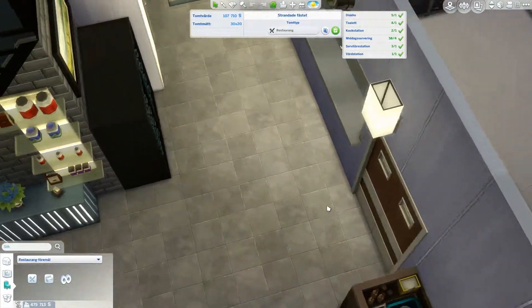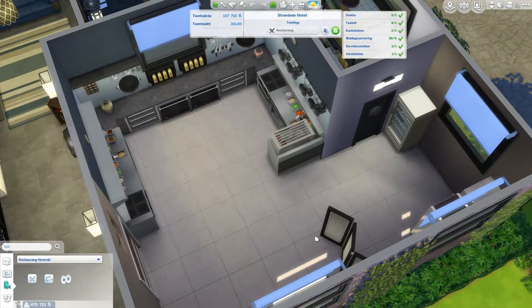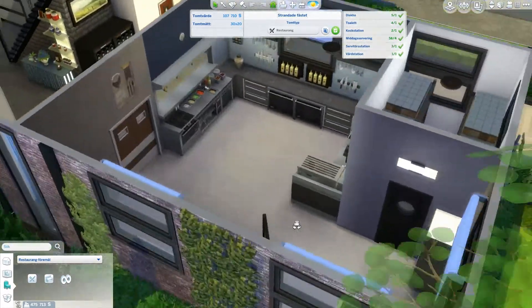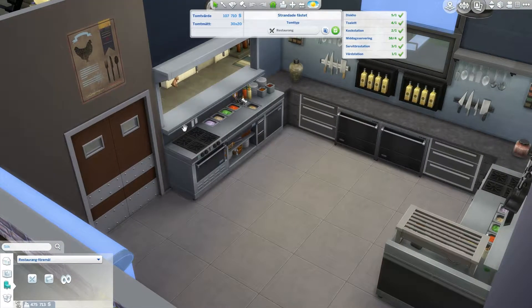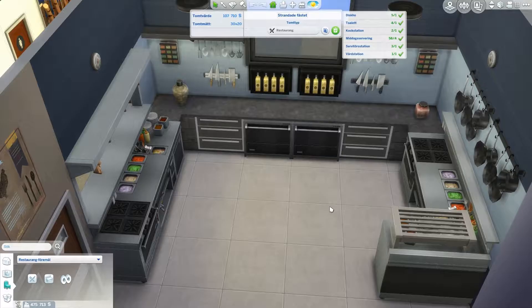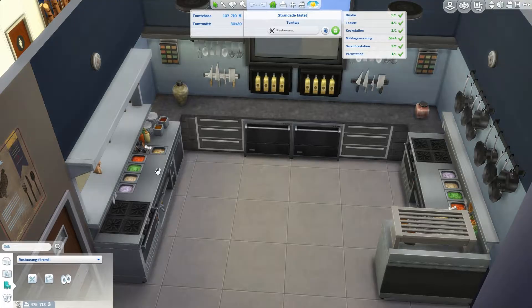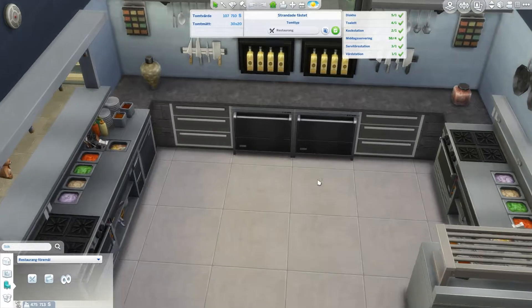Another service station here, and then we have the kitchen — and the kitchen is huge, which I didn't plan for. I thought I really needed all the space but apparently I didn't. Basically you just need one cooking station; you can have two or maybe even three cooks. I've only had one so far and it worked fine. I have both types of cooking stations — the cook automatically uses one specific one if it's on the plot. My own Sim uses the other one when she needs to cook food.